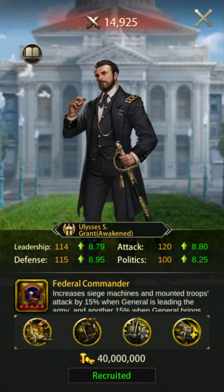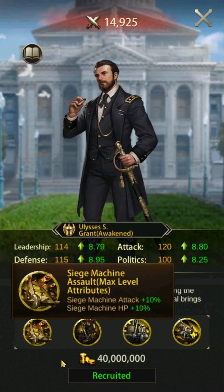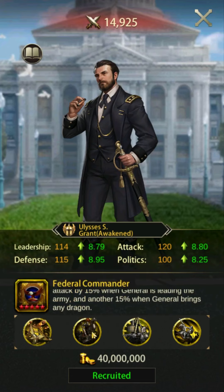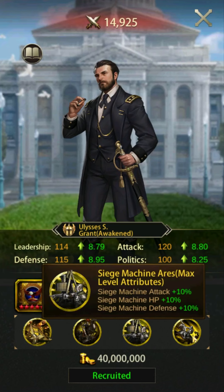Number 5: Ulysses S. Grant. Grant's skill increases siege attack by 30% when a dragon is equipped. This skill is active both offensively and defensively. Grant is the only free-to-play general to make the top 5 overall. He has decent buffs and his skill adds the versatility of being offensive and defensive. The downside to Grant is that to be fully effective, you will need to equip him with a dragon.